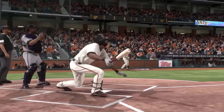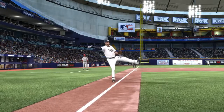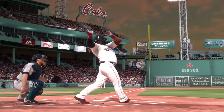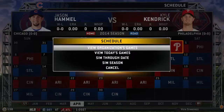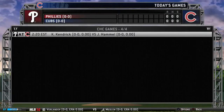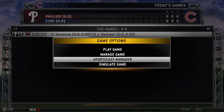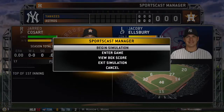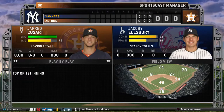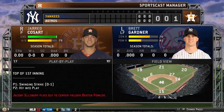Another optional way to play games in season modes is Sportscast Manager. Sportscast Manager is an interactive simulator for games that you can jump into at any time. To play a Sportscast Manager game, scroll down to the option from the schedule screen inside the front end — it's directly under the manage-only game mode option. Once you're in Sportscast Manager, just select the begin simulation option to start the game.